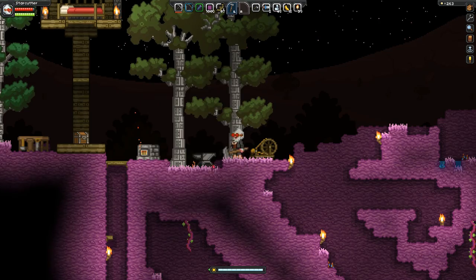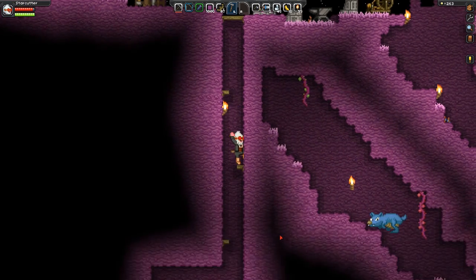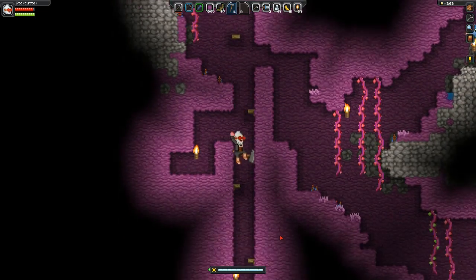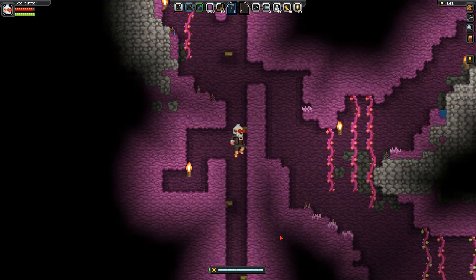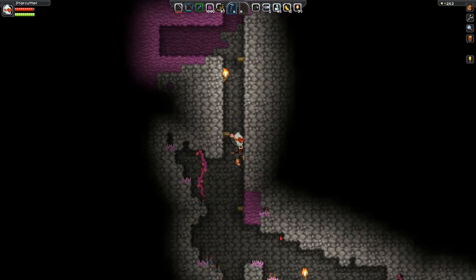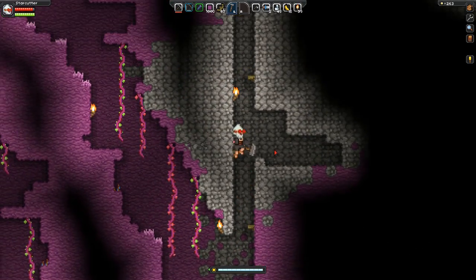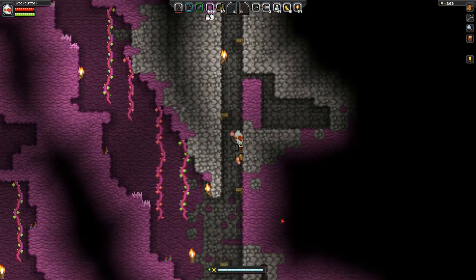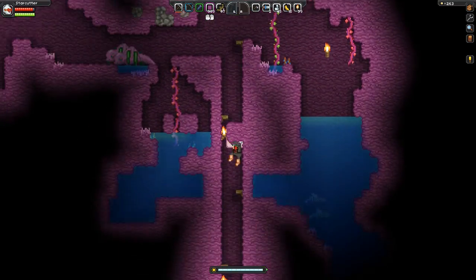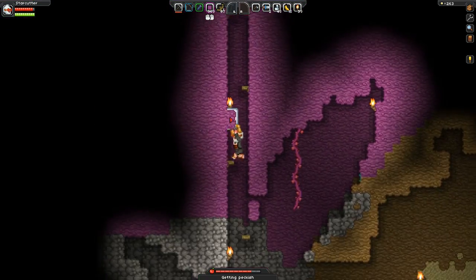One thing I did off camera is I reworked my mine shaft. I'm saving materials by just using one platform per level, and it makes it easier to go down — you don't have to jump at all. It's a little bit faster. If you want to go up, you place yourself in the middle and can hit both sides. In terms of efficiency, that's going to be better for getting down deeper and getting out faster. The only thing I need to do is seal the walls off so I'm not accidentally hitting them.